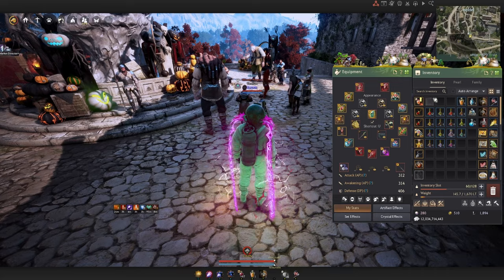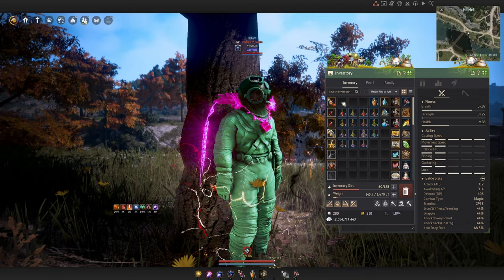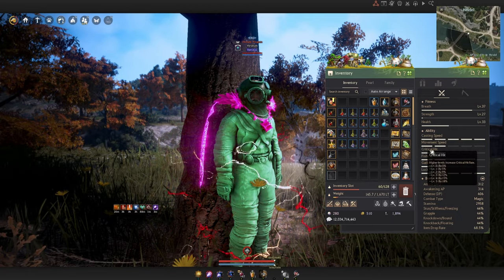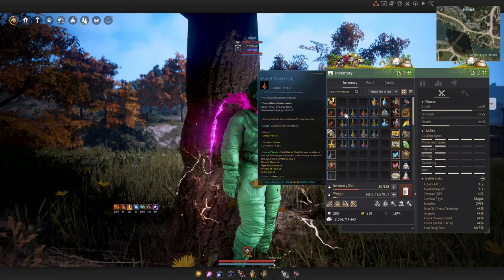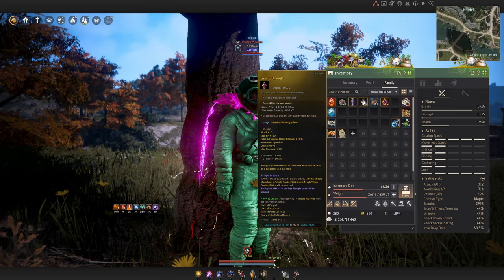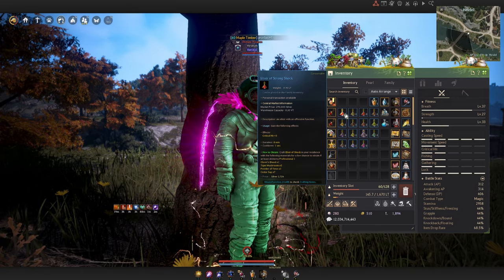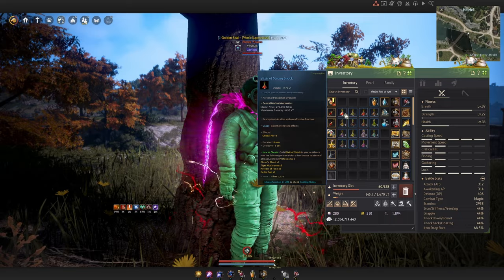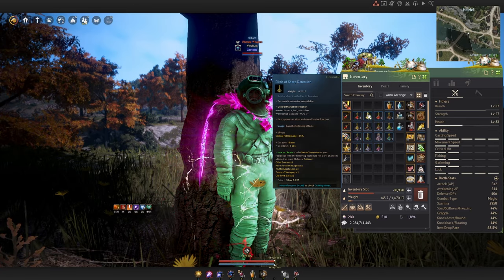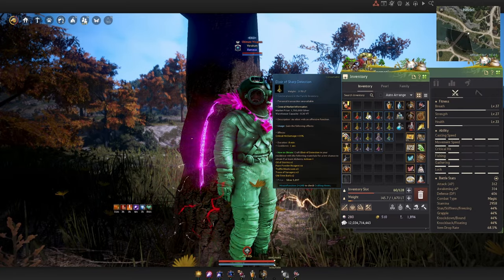The first and most important elixir for every T1 and T2 is the Elixir of Strong Shock. All this does is help cap the 5-out-of-5 critical hit rate on your character. Even with food buffs active, you won't hit the cap without it. This is essentially the replacement for Giant's Draft — since Giant's Draft gives 3 crit, you have to use Strong Shock no matter what, unless you're running Spirit Perfume Elixir.